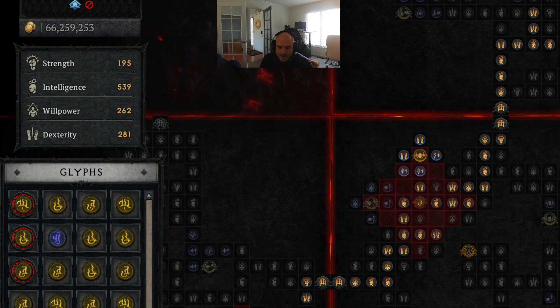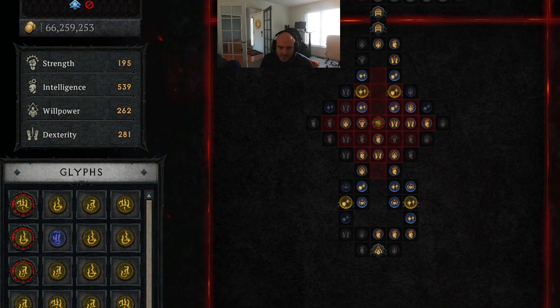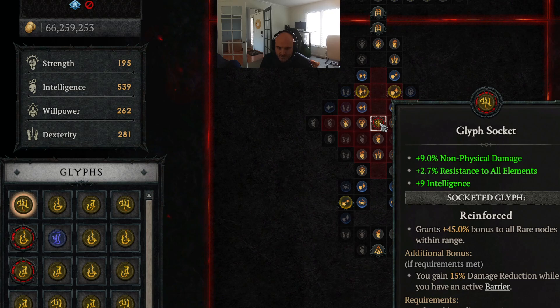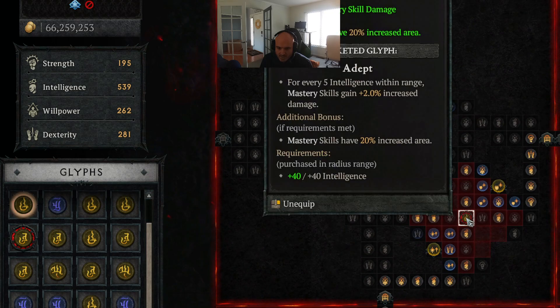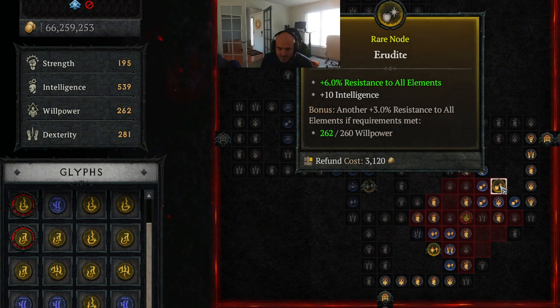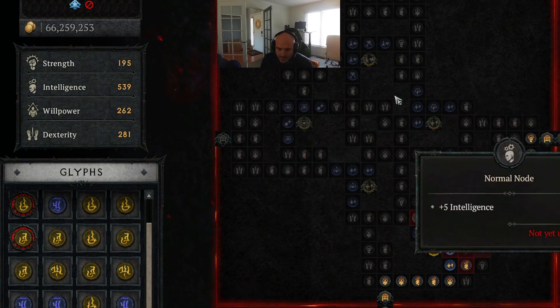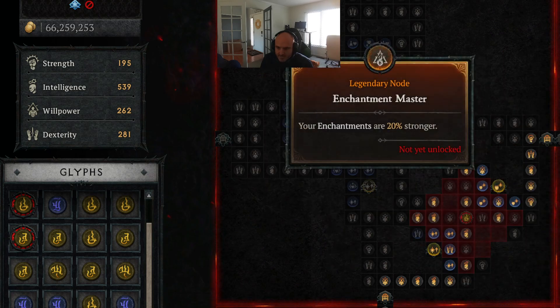Paragon I'm going to go over really quick because you guys can screenshot if you'd like to see. I'm using Reinforced — this is amazing because you always have barriers, so you just have 15% damage reduction at all times. Mastery skills have 20% area increase, so your Ball Lightning is big. And then all these Resistance nodes around — very good to get. So that was the Elemental Master board.